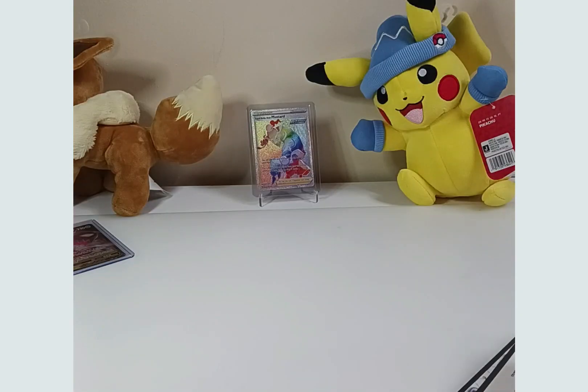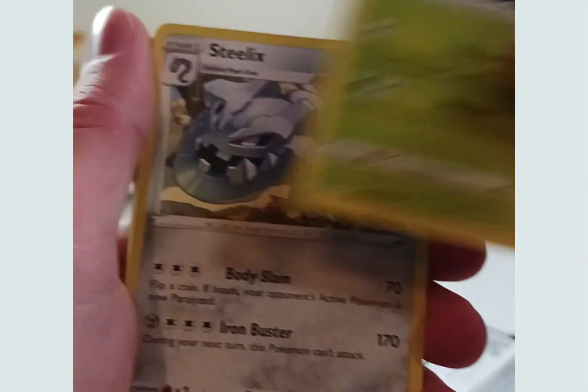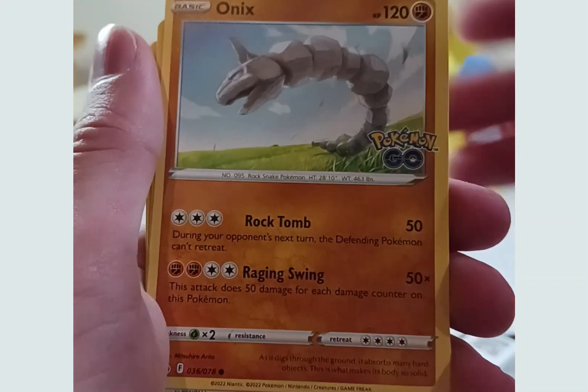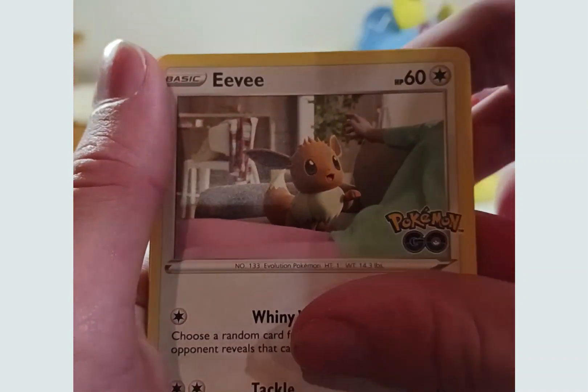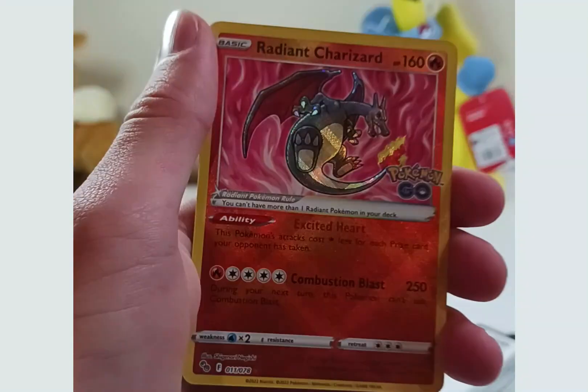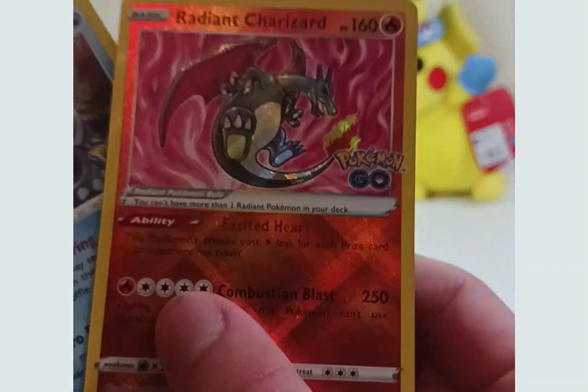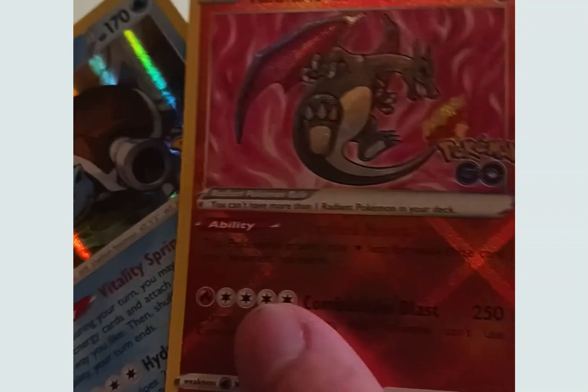Final pack of the first box. Fire Energy, Aerodactyl, Steelix, Bidoof, Magikarp, Onyx, P-Dove, Eevee — a Radiant Charizard! Nice. And the final card — a Blastoise. So Blastoise and Charizard. Very nice. I do not know the pull rates for this set, so I'm not sure how rare this Radiant Charizard is, but I really like the card.